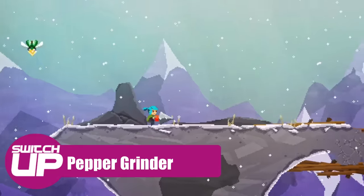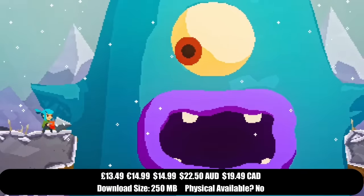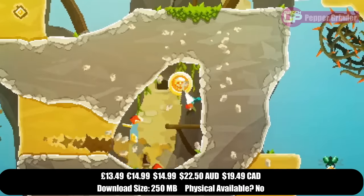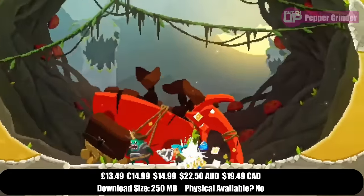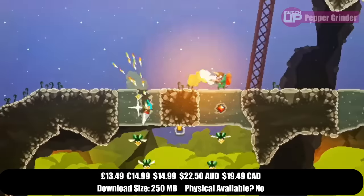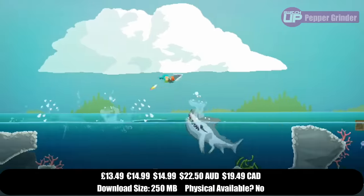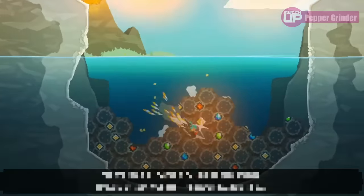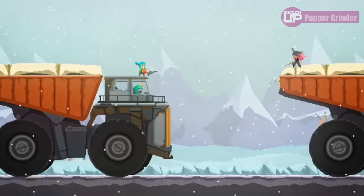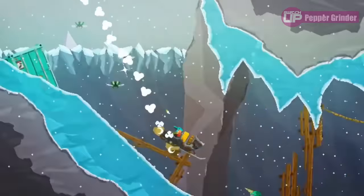We also have Pepper Grinder releasing this week from Devolver Digital, which calls itself an action-packed pirate adventure starring the titular Pepper. This caught my eye the second it appeared in an indie direct — it looks amazing. The way she crunches through the underground and pops out, it looks lovely. And there's a demo available too. So basically you have a drill — that's the hook of the game — and you can drill through the ground, which makes up some of the platforming and puzzle solving as you make your way through each world. I always find it quite intriguing when a platform game introduces a mechanic like that — it can either enhance the gameplay or really bog things down.